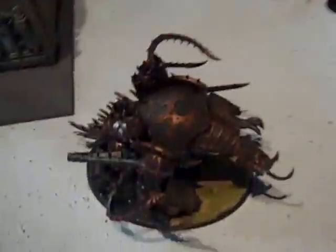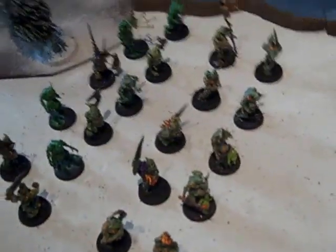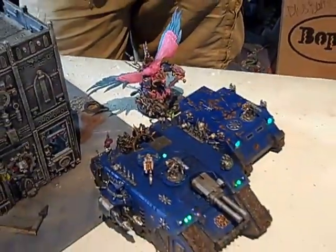Here is deployment. The Chaos side has the Mauler Fiend, zombies, more zombies, more zombies, a Land Raider, ten men in a Rhino, and a Demon Prince.